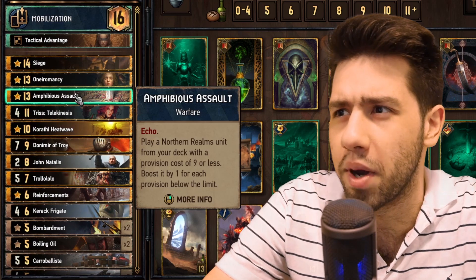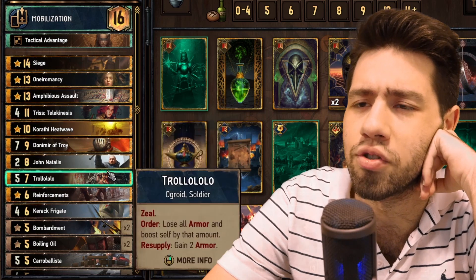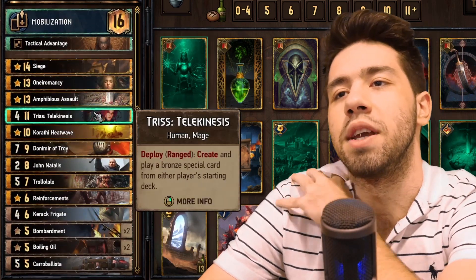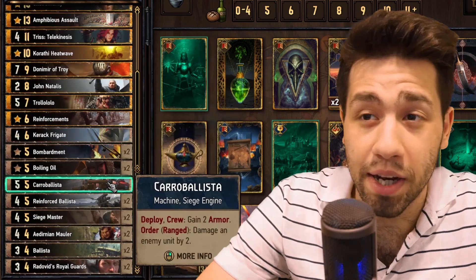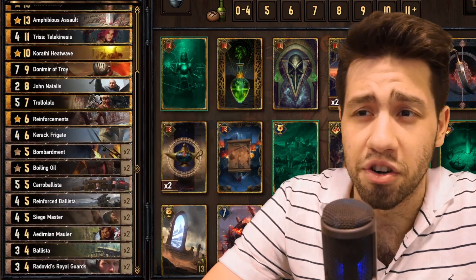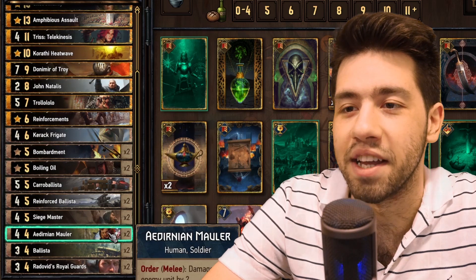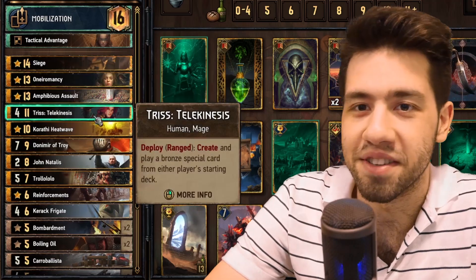It's quite a slow setup, so we might be quite reliant on the long round, but that's where Amphibious Assault helps us with Frigate or Trollolol, which are both decent engines. We could play for a Triss Bombardments if we need to win round one, since siege is quite a valuable card. Realistically, Siege Master is the only target for our mobilization, which is kind of interesting.